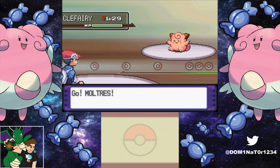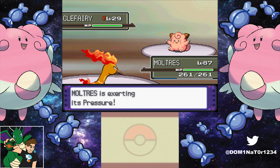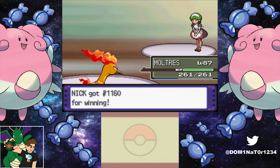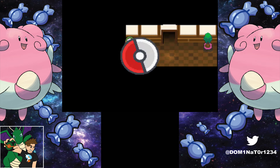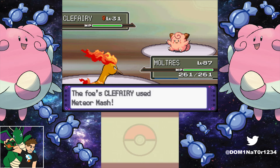The Clefairy's moves are Endure, Metronome, Bounce, and — I just saw it — Meteor Mash. That's the fourth move. Just keep working at it. This took me a while because I was getting very unlucky with those moves and Fire Spin's accuracy. But we eventually pulled through.